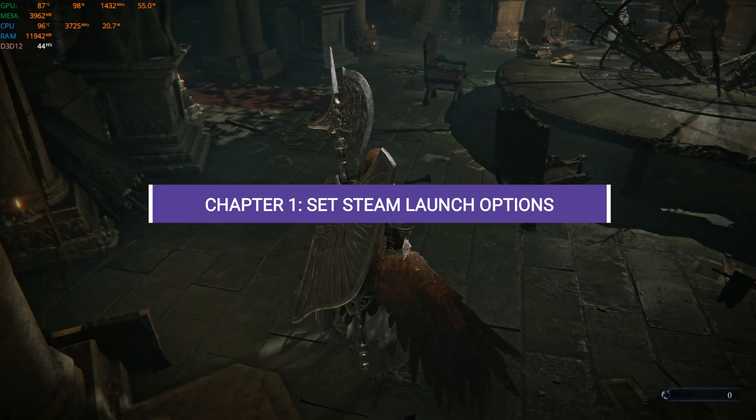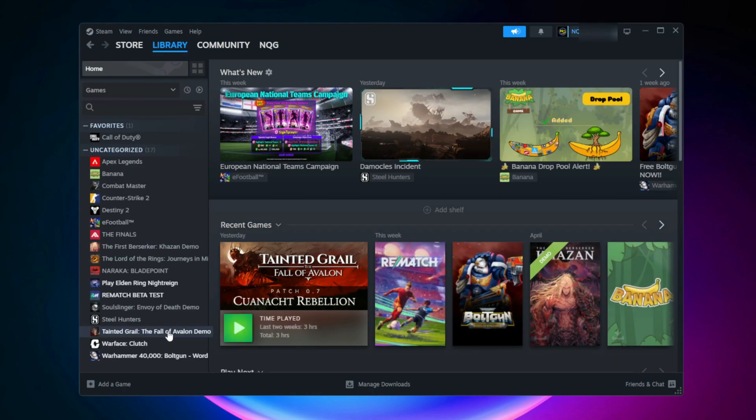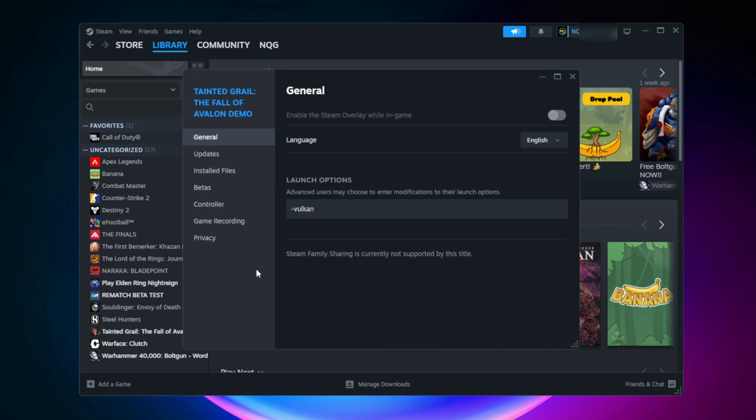Chapter 1: Set Steam Launch Options. Open Steam Library, right-click on Elden Ring Night Rain, select Properties, and under Launch Options paste this command. This unlocks better CPU usage and performance across all cores.